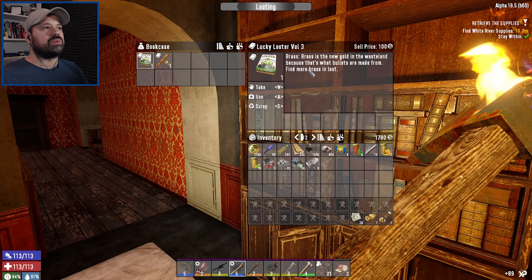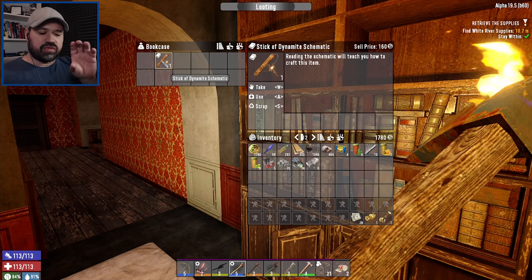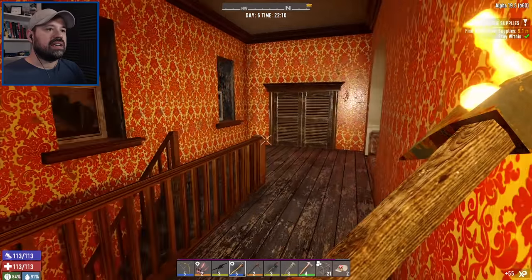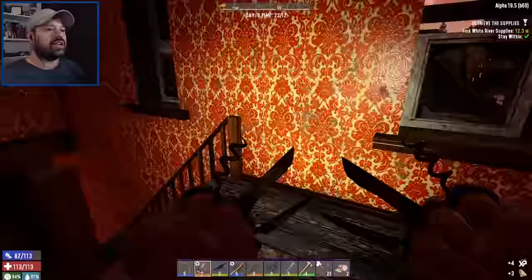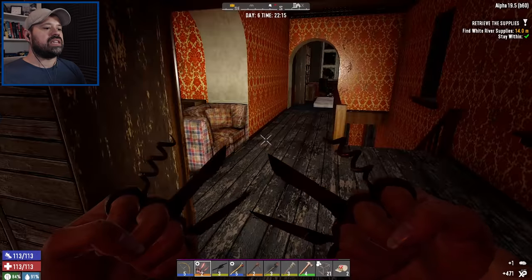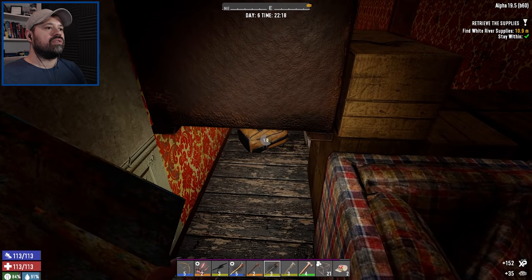Brass is the new gold in the wasteland because of what ammo is made from - find more brass. Also in the actual gas station in the basement where we found that one box, underneath the car there are some golden rings around the pipes. If you use your wrench on that you will get brass. Okay, so let's go full on. Let's go straight for the White River supply - we want to get some of the good loot like books and stuff.